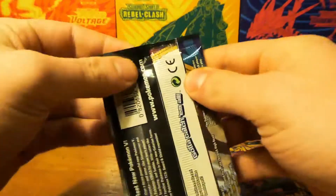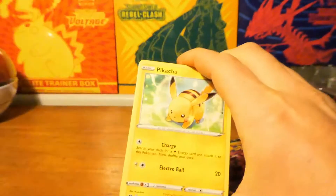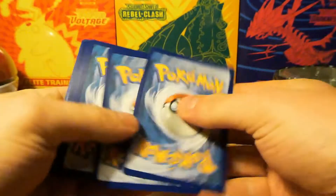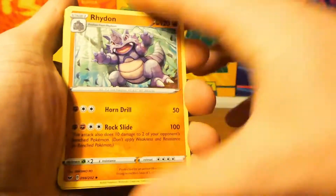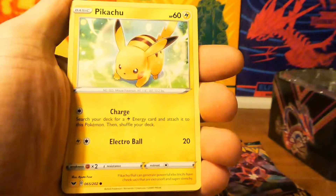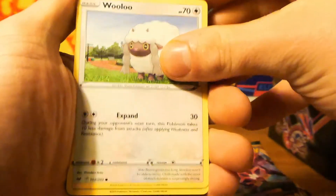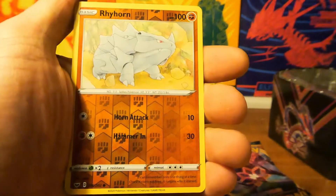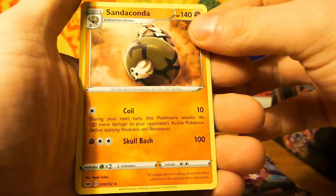Okay, next pack — Sword and Shield base. Let's see if we can get something. I see a Pikachu, of course, for the Pikachu V box. Four cards from the back — another Leaf Energy, right on. Eldegoss, Air Balloon, Pikachu, Meowth, Silicobra, Wooloo, Rookidee. Reverse holo is a Rhyhorn, and the last card is Sandaconda — a rare non-holo.